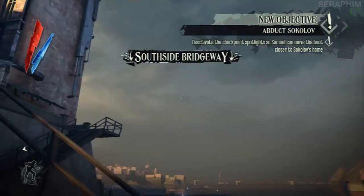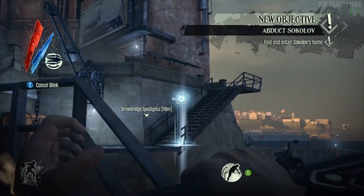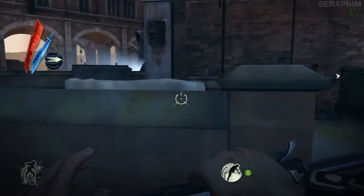Hello there, Sir from 17 once again, introducing you to my Dishonored very hard difficulty video walkthrough. This is mission 4, this is the Royal Physician.